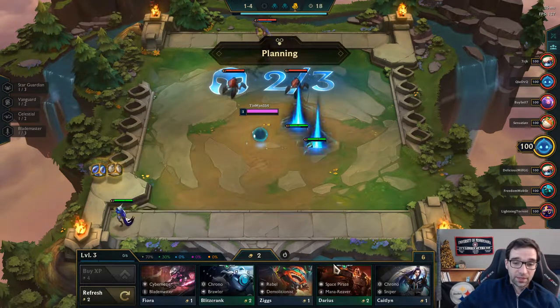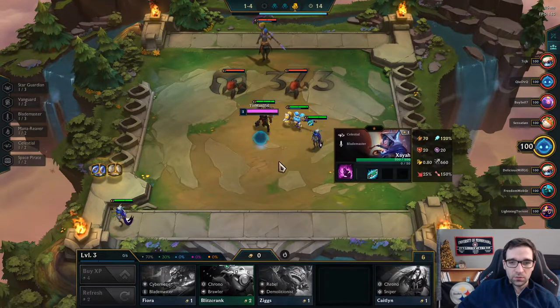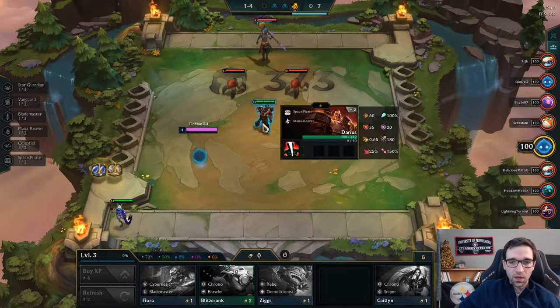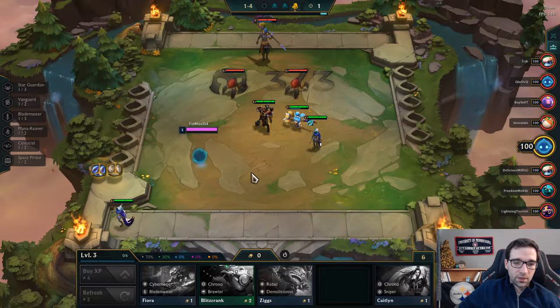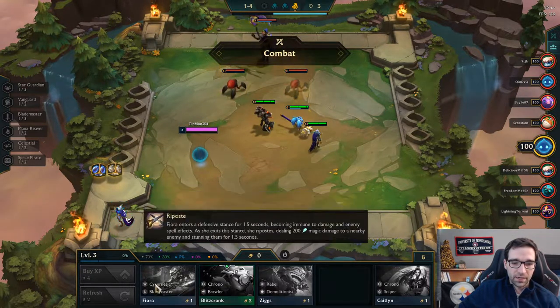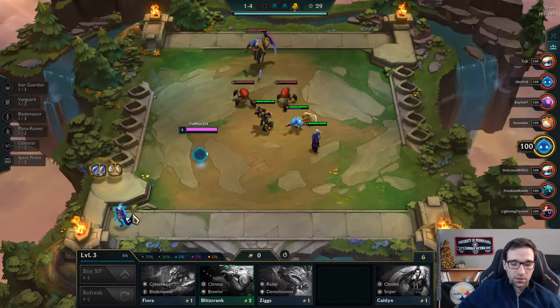Chalice of Favor is a good item — it did get buffed and does give mana back to the wearer — but maybe not with what we currently have. That's really good in a caster-based composition, or like on Sona who spams out casts a lot. We do find the Darius, and I'm just picking that up because I know he's going to be a good one to hold Hextech Gunblade.